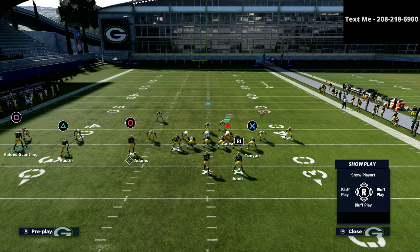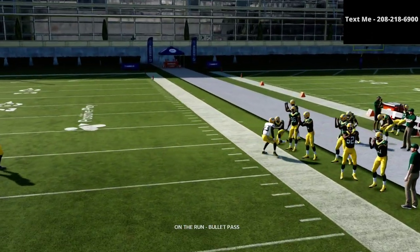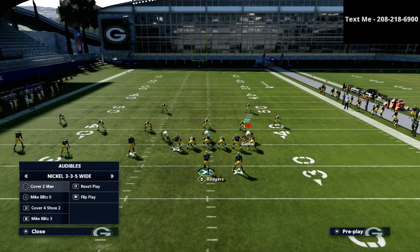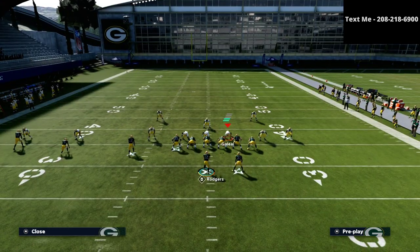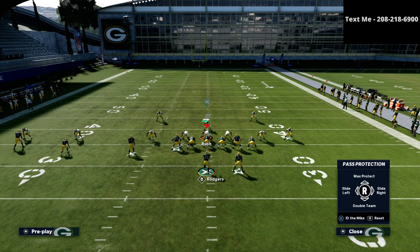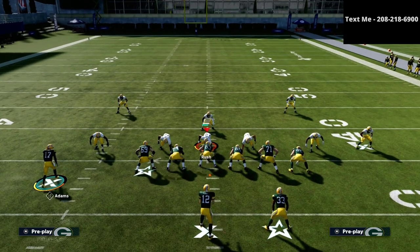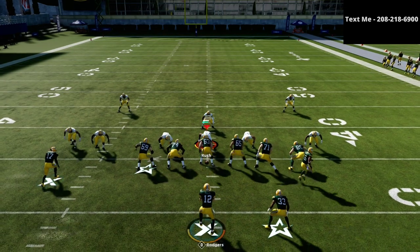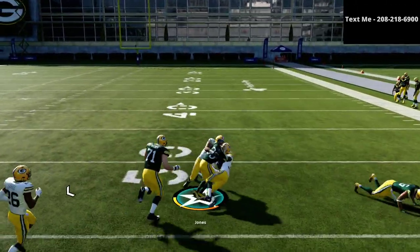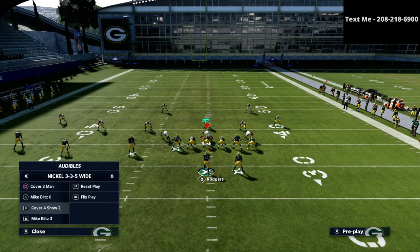Basically what we're going to do is put the tight end on a delay fade right here, and maybe do something as simple as a little hitch-and-out concept on the left. What's going to happen is we're going to be able to double team on that edge, roll out, and hit crossing routes all day long. This was one of the things I thought he did really, really well. You can do this within the New England Patriots offense, and I still believe their playbook is probably the best overall offensive playbook in the entire game.